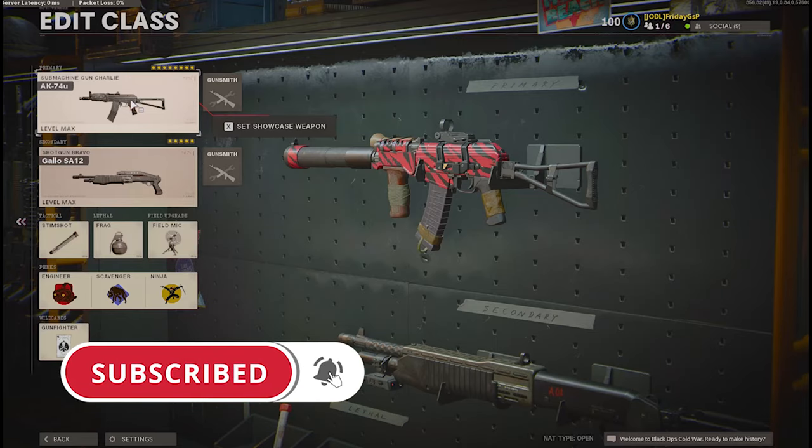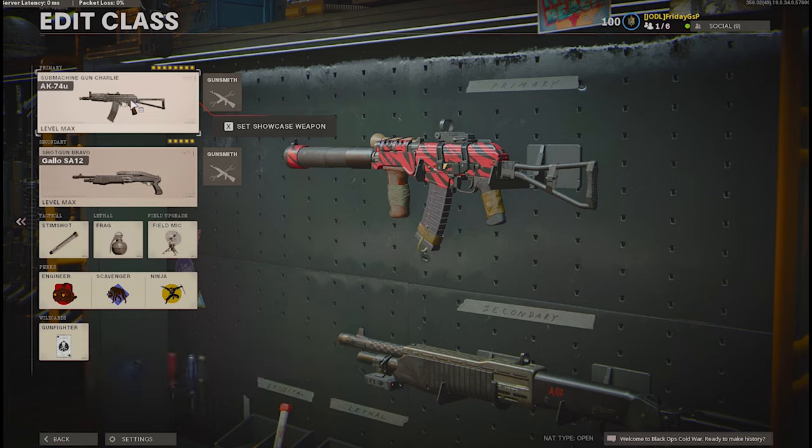Let's start with the basic gun build and I'm going to show you my gunfighter version first for the AK-47U. Fun fact: you're basically turning your weapon into a VSS, which is sadly not in the game, but let's go and make one.